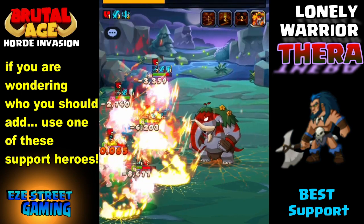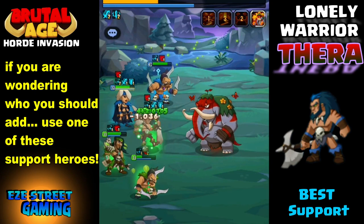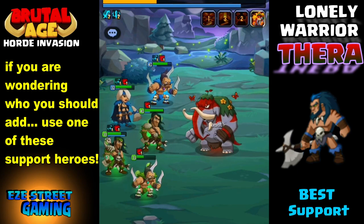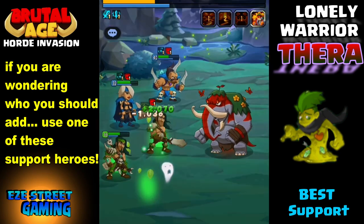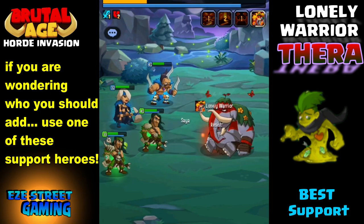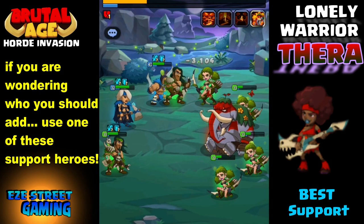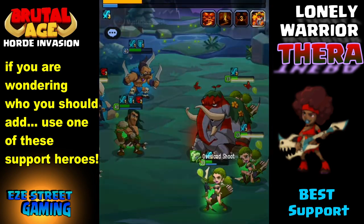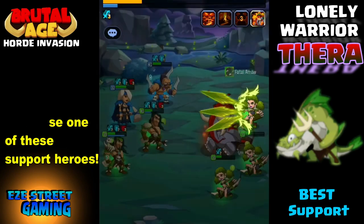If you're wondering which heroes to use, these are the support heroes that work best against her — you'll notice most of them are healers or rejuvenation heroes. Many are similar to the last video: Jello, the Berserker, the Green Thera, and some support heroes that are strong healers even if they're off-color. Red Guitarist is another very strong healer. The format for beating all the Lonely Warriors is to have one or two great attackers and then the rest healers.